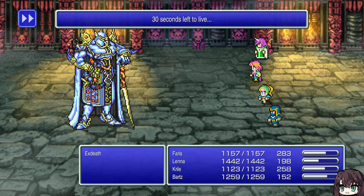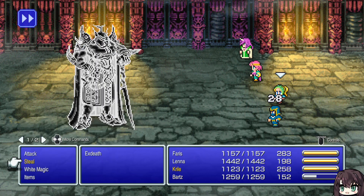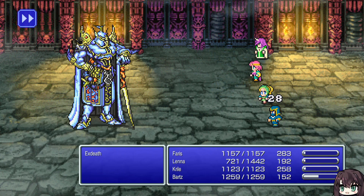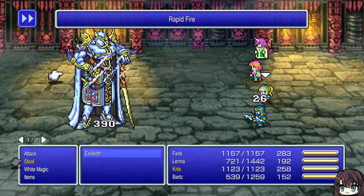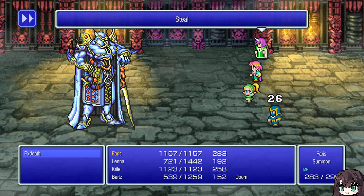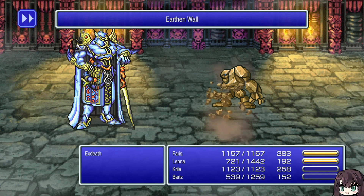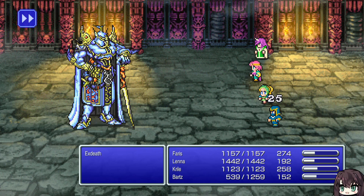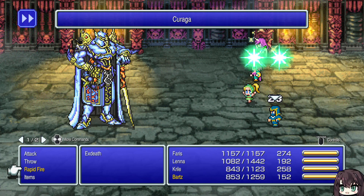Next — Exdeath fight. He leads off with one of three attacks which is Doom, a couple of other instant kill things. You can also start off with Level 3 Flare, which is the other way you learn Level 3 Flare. I stole an Elixir off of him. Something I said a video or two back is that you can use a Staff of Light to break it over Exdeath's head to deal holy damage — he takes double damage from holy. But it's not worth grinding for a Staff of Light if you have other methods, which I do. Half the party have flame rings, so that's all cool.